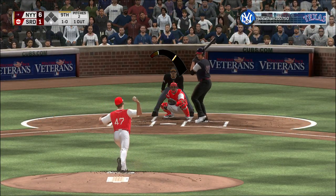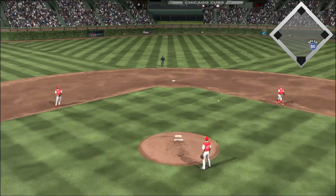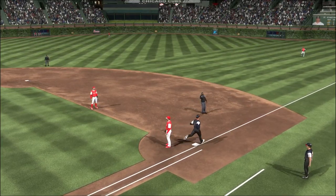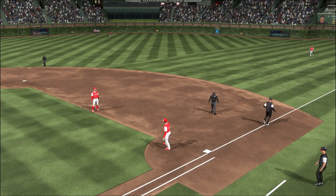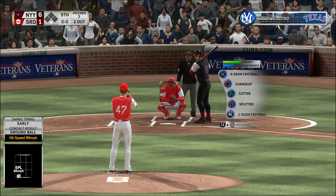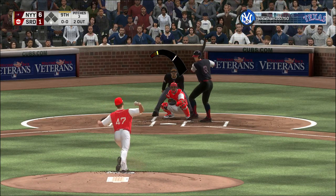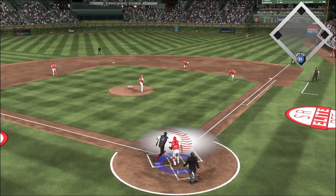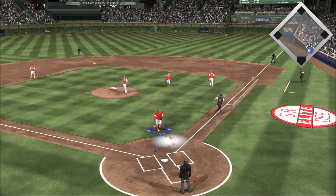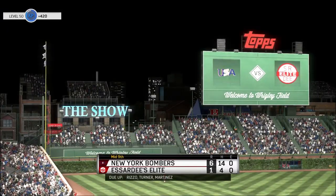The windup and the 1-0 pitch. Hit to third. Turner's got it. Throw on to first — two gone. Striding in, Cal Ripken has got three hits including a double to this point. Hopped up. Ruiz will put this one away, and the side is retired.